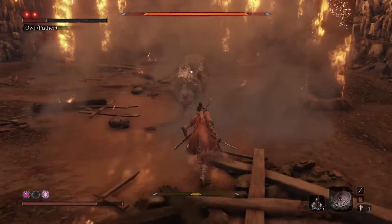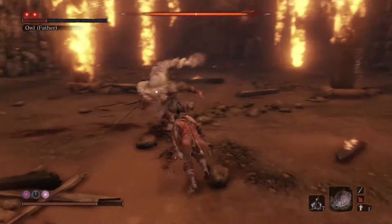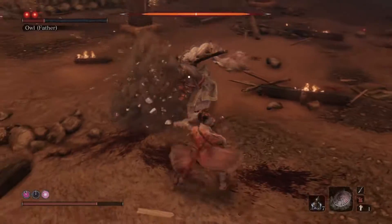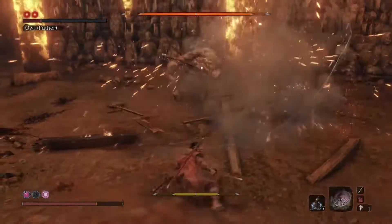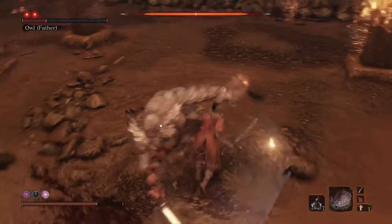When you hear him make a noise, that's the trigger — step dodge to his side or behind him, and then follow up with attacks of your own. While you're dodging, he will miss you, he will attack the ground, and he will take damage when you attack. It's tough to get the timing right on this move because it's easy to step dodge too soon.